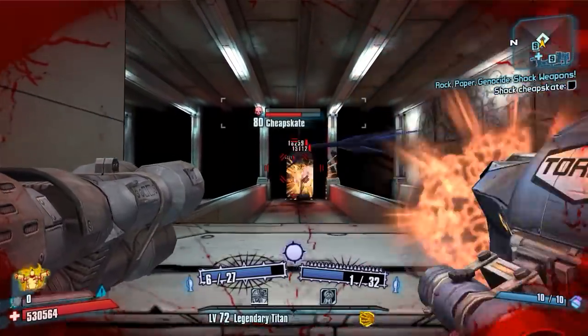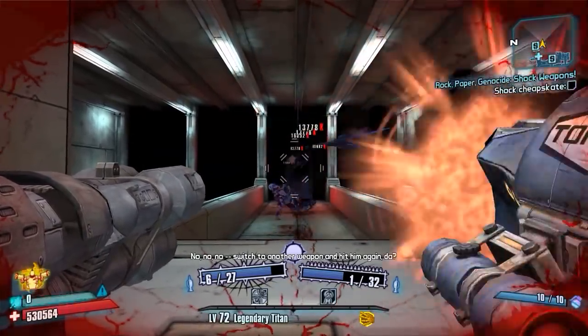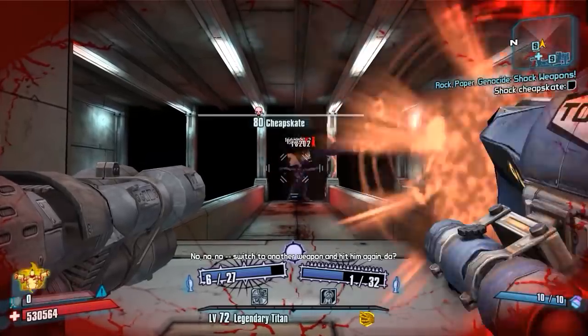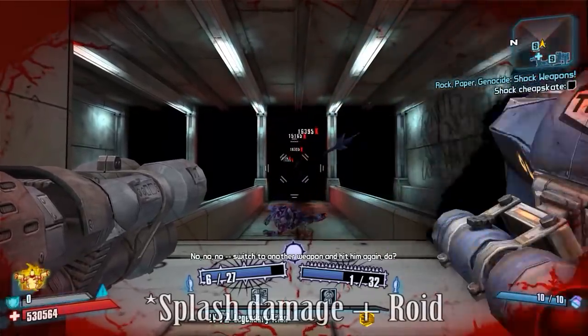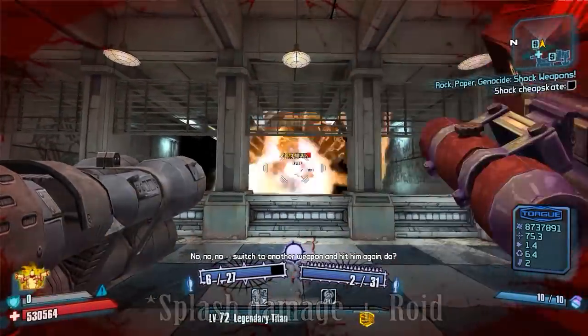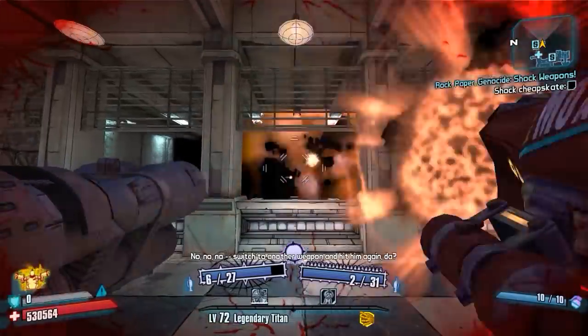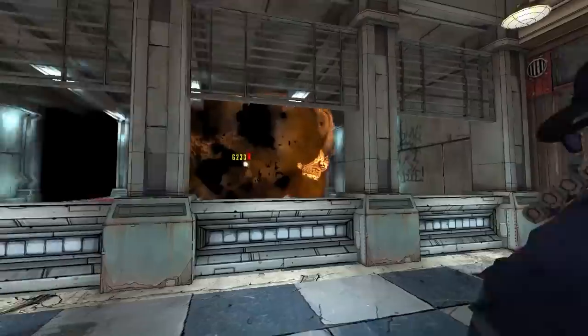I figured I'd just try to find a use for it, and you can see you can do a lot of damage with it. It's also non-elemental, so this would be good for doing something like Hyperius's shield, because roid damage and non-elemental damage gets a pretty much full bonus. You can use other launchers too as long as they consume one ammo per shot, and you can just spam away and do a lot of damage.